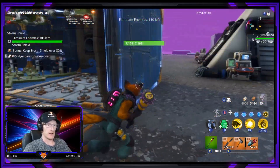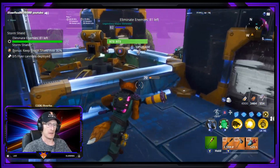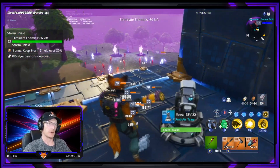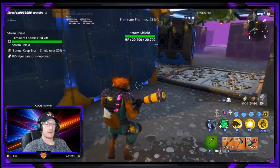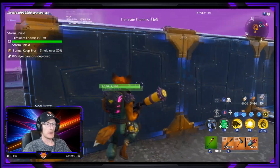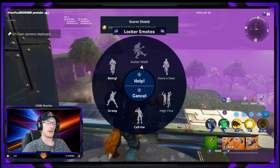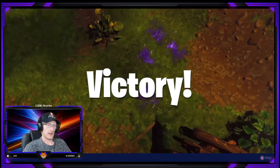127 enemies to get — should be fine, no problems. We're already down to 86! So yes, it was three waves — I was mistaken, it is three waves — but we're going to do this no problem. I haven't had to shoot a single thing which is awesome. I might definitely need to get some more anti-air traps going. And that is Twine Peaks storm shield defense number one, solo — awesome job!